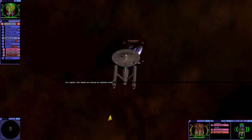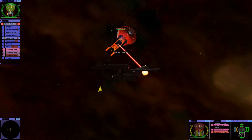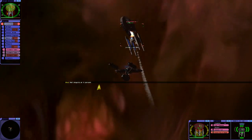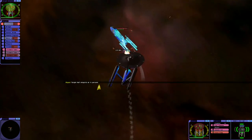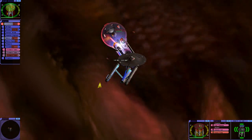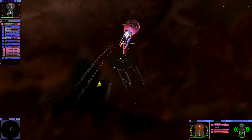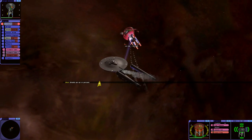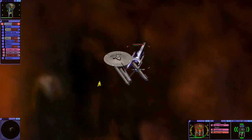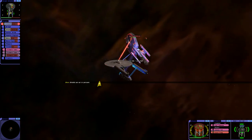Captain, their attacks are draining our starboard shield. I'm gonna use a tractor beam to set it down — hull integrity at 75%. Our ventral shields are draining, sir. We're making progress on the forward torpedoes. As we knock that out, we also knock the shield generator and save the warp core. Shields are at 50%.